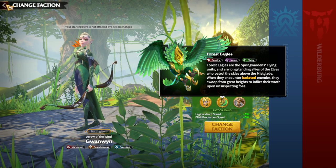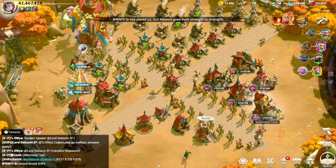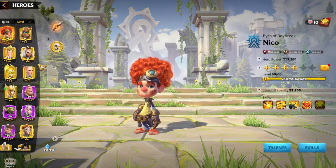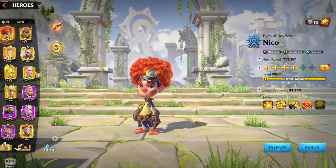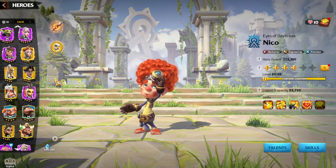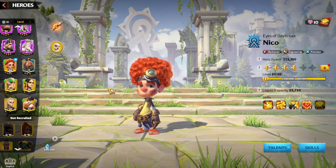Let's dig in and think about what hero pairs, artifacts, war pets, and talents will be great for Forest Eagles. Let's start with hero pairs because I think that's the most important aspect when speaking about specialized legions like Eagles.